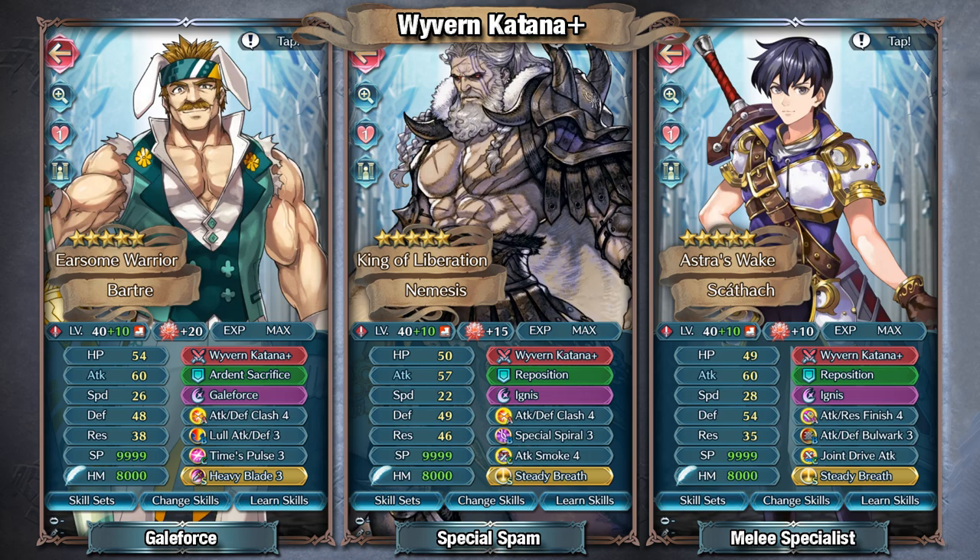You also have two other infantry candidates in the form of Ulster and Nemesis. I do think these builds can be interchanged, but I wanted to come up with something a bit more diverse. You can use something like Special Spiral if you want to spam Ignis, which isn't a bad idea, especially since they have good mixed bulk. That can help with Selef matchups — because one of the problems with this weapon against Brave Selef is that you're only going to be able to attack twice, and if you can't reduce his HP to 1 on the first hit, you're not killing him — which is why I do think Ignis will definitely secure that.